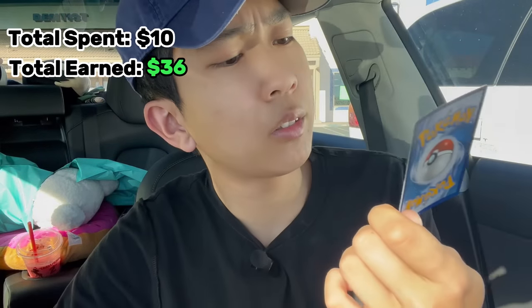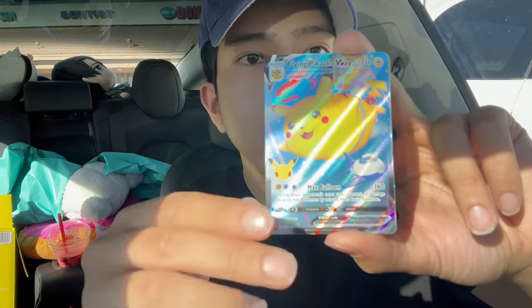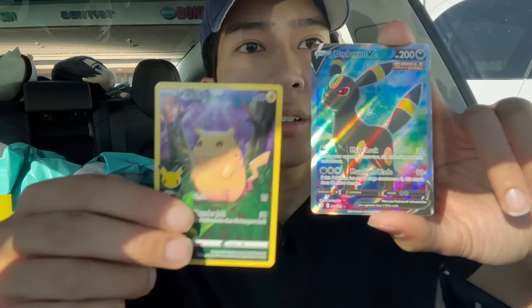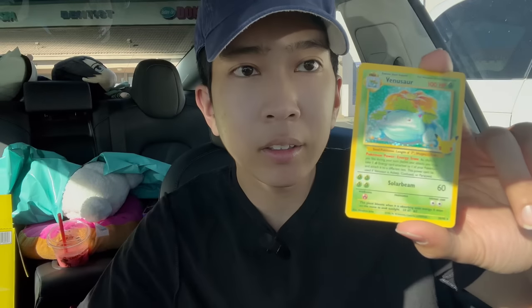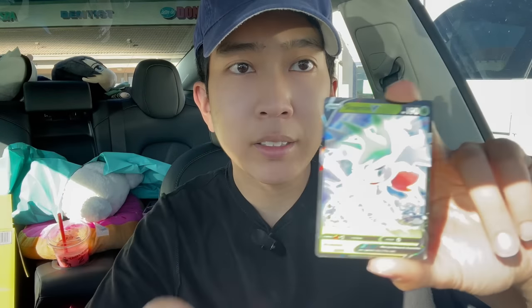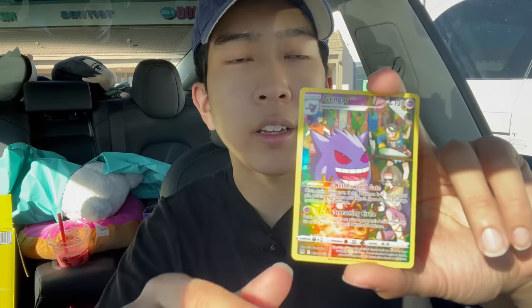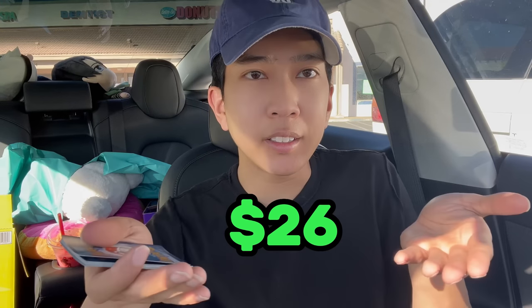And our last card is Gengar — this is pretty cool artwork. Okay guys, to recap what we pulled: we have a Blaziken, Flying Pikachu, Leafeon, Jolteon, Pikachu again — and the big pull of the day was Umbreon. Then Venusaur Base Set, Shaymin, Gyarados, and this cool artwork Gengar. And the total profit we got was this!